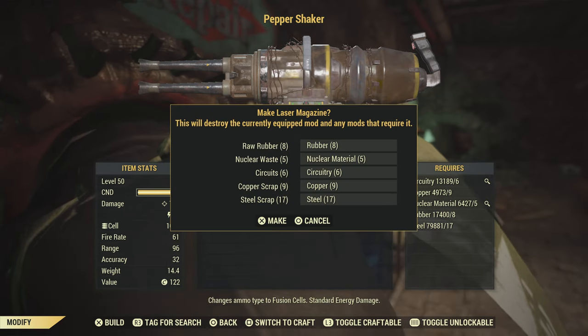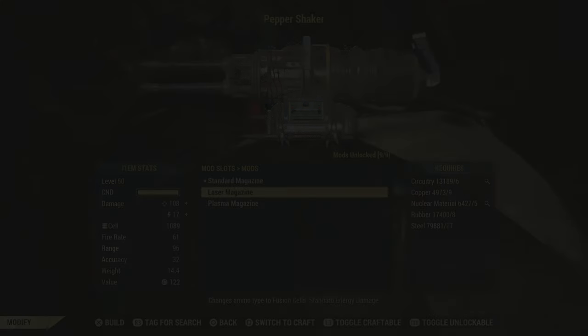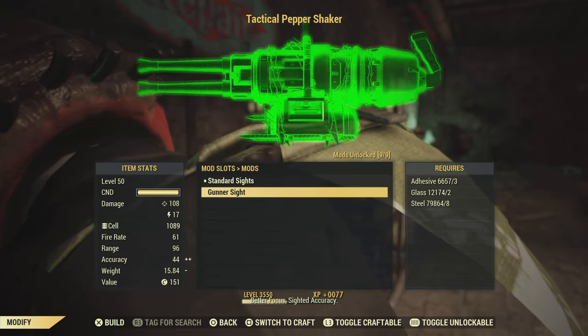For the mods, I do recommend the Dual Barrel because it gives more damage per second. You can use other mods if you want, but I recommend the Dual Mag. I also want to talk about the Laser Magazine — from what I've read, it's very similar to the Plasma Magazine except that Fusion Cells are way easier to get than Plasma Cartridges and they weigh less, so I recommend the Laser Magazine.